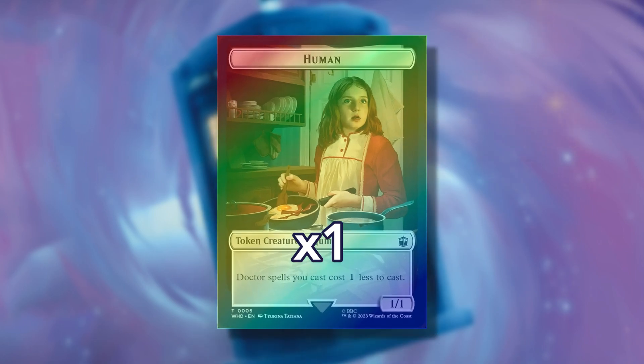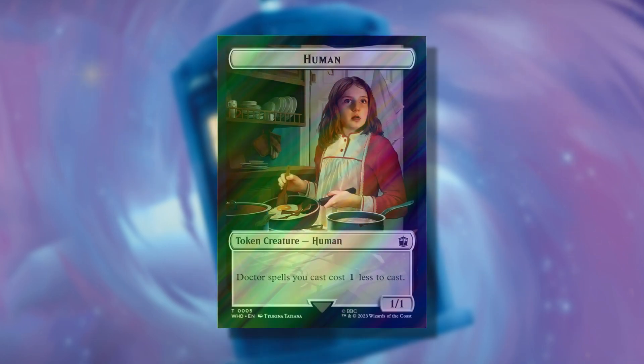In the 16th slot, you'll find one traditional foil double-faced token, with a 33.33% chance or 1 in 3 packs for it to appear in Surge foil.